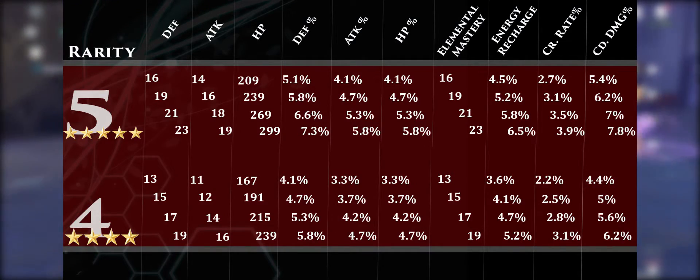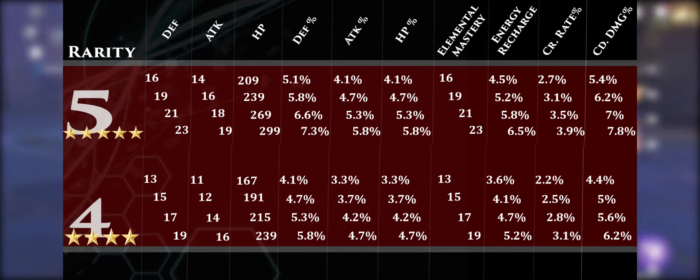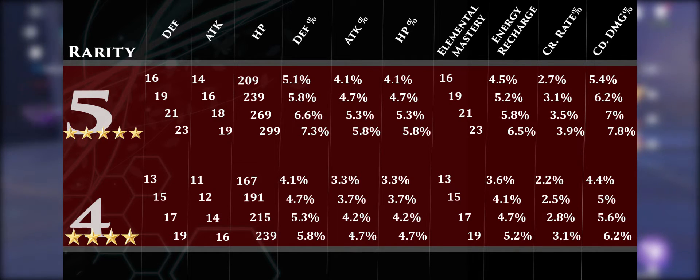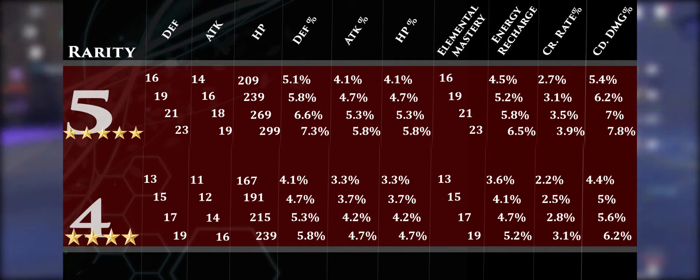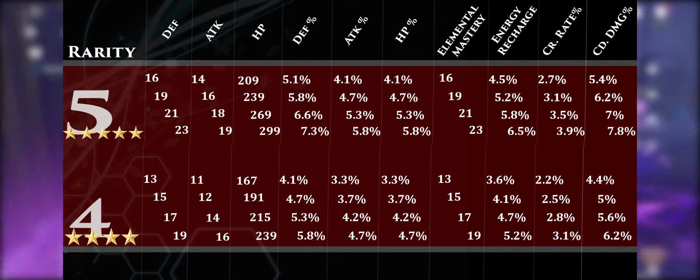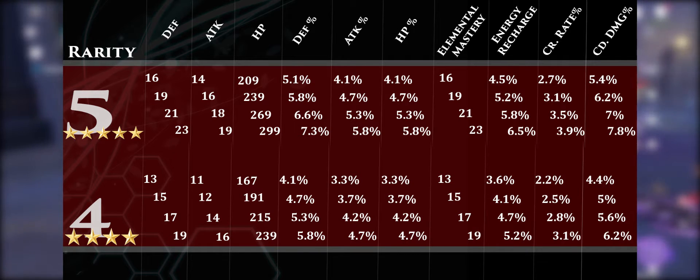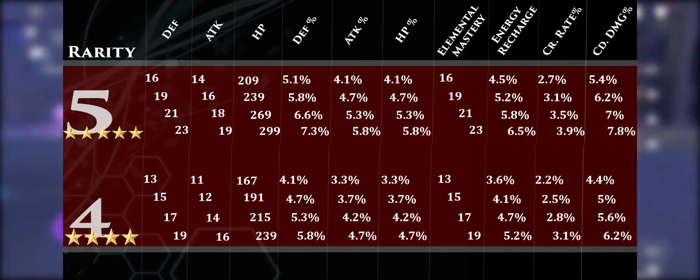I'd suggest, especially if you're not watching this for the first time, pause the video and check it out — go through it slowly and see what the values are. The values between a four and five-star initially don't seem all that significantly different. But let's look at the max values for crit damage: the max on a five-star is 7.8 and the max on a four-star is 6.2. That's a 1.6 difference, and you might think that ain't too bad.